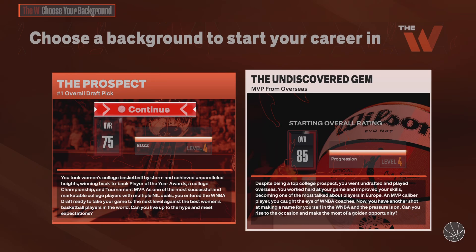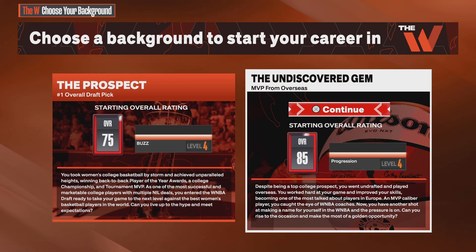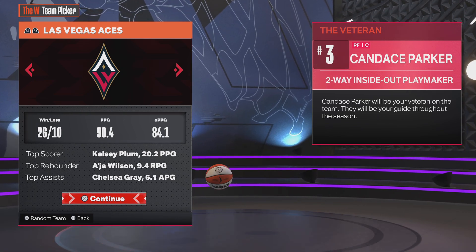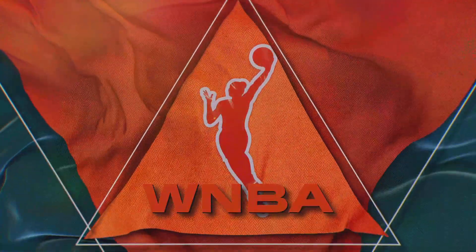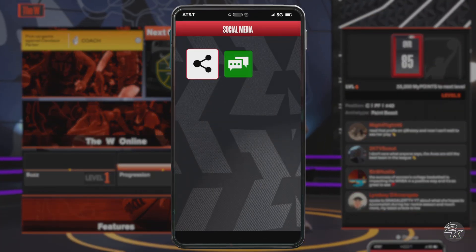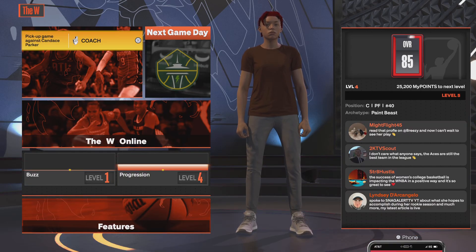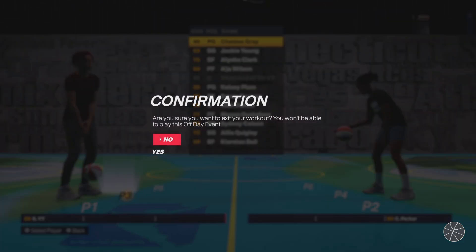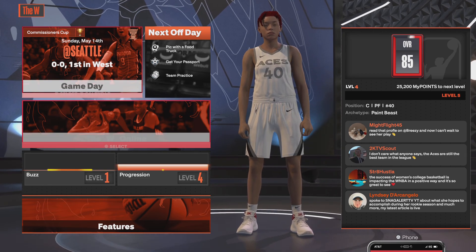I'm just clicking through to show y'all how to do it. It doesn't matter whether you pick prospect or the overseas option. It doesn't matter what team you pick — just go through it. You don't have to play the game, just go back and exit out.